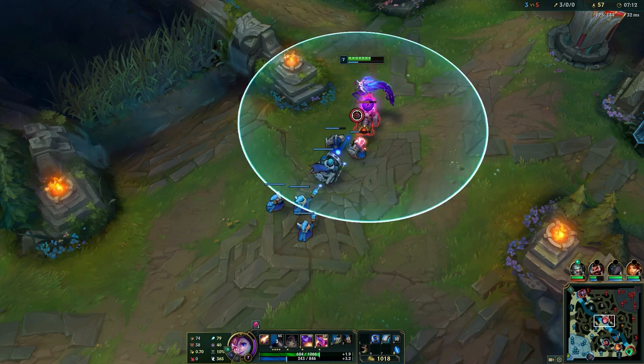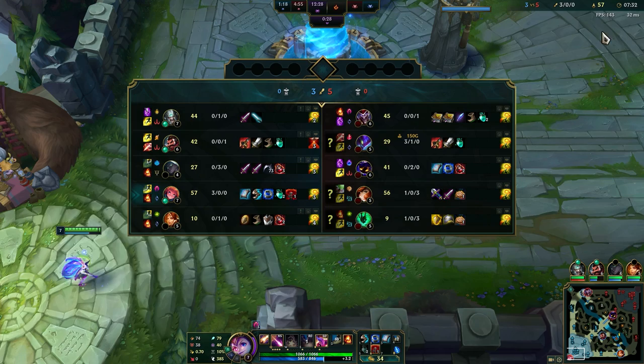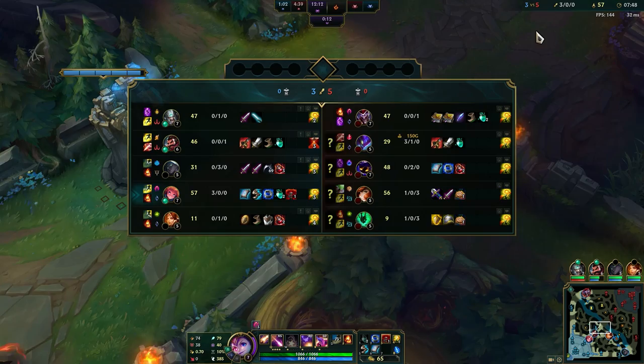What we're gonna do here is get level 2 boots and a refillable potion, and get a control ward. We are behind this game - everybody is losing except me. That means we will probably get ganked a lot, so we definitely need vision. We have flash up in 70 seconds, so until that we have to play somewhat safe.